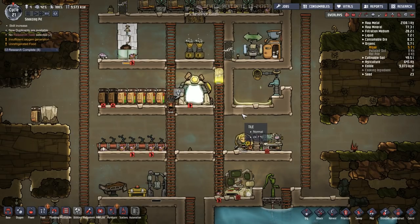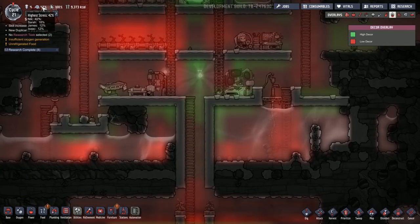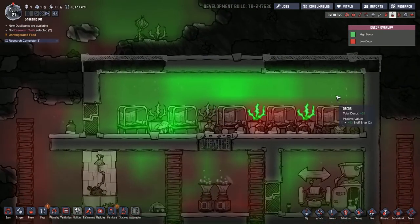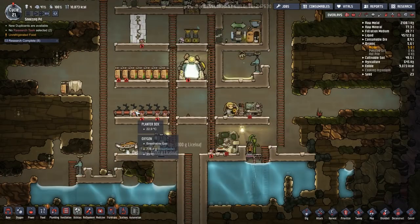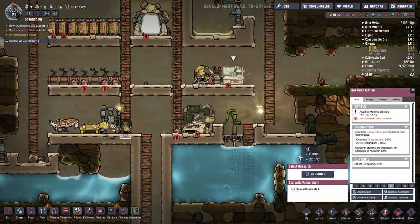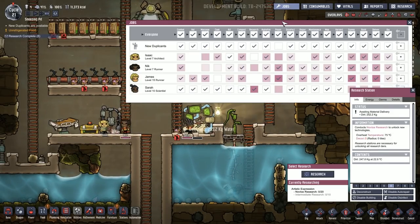Another thing we have to start thinking about is decor, because one of the reasons our duplicants are getting stressed — apart from the base being a mess and some of them not being able to breathe where they work — is that decor is overall kind of bad. It's not terrible where they sleep, but around the rest of the base where duplicants spend most of their days the decor is not great. So I'd like to start putting down sculptures and artwork, which means we need to research Artistic Expression.